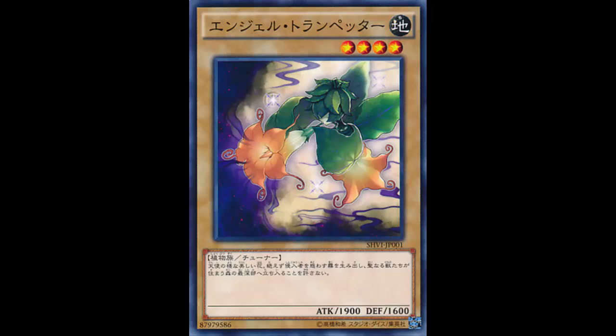Let's go ahead and read the flavor text. 'A flower as beautiful as an angel, it releases a mist to confuse trespassers, ensuring no one enters the deepest part of the forest where mystical beasts dwell.' On the wiki it actually has 'mystical beasts' highlighted in blue, so I'm assuming that refers to the Mystical Beast archetype — this card is covering for them.